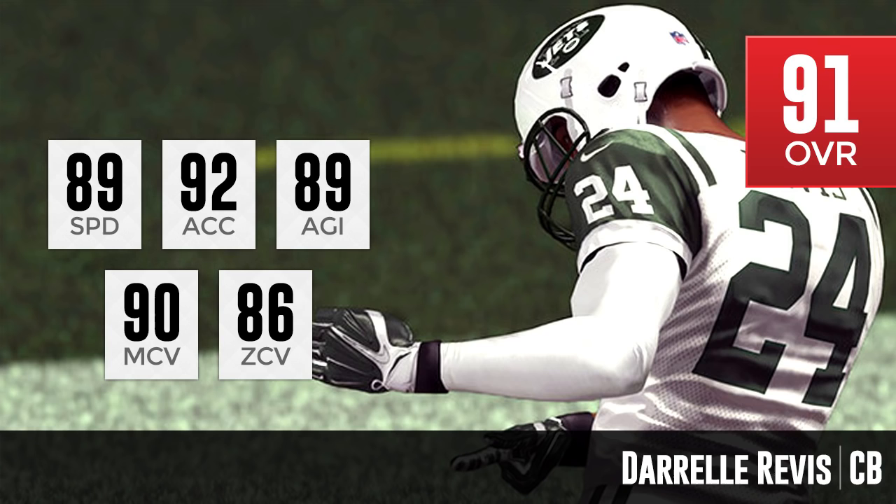One thing I will say about his attributes — nothing really stands out as being amazing. He's got 89 speed, 92 acceleration. 89 speed is on the slower end, and 92 acceleration is solid. 89 agility — it's good but not spectacular. The 90 man coverage is very, very good. The 86 zone coverage is solid. It's hard to find a cornerback who's going to have both man coverage and zone coverage be good. Darrelle Revis is a very balanced cornerback that can play all over the place.